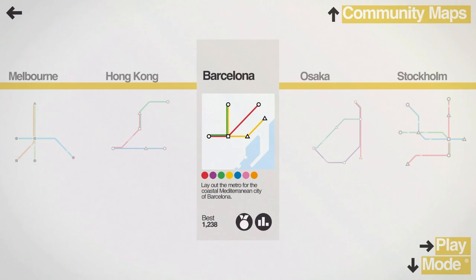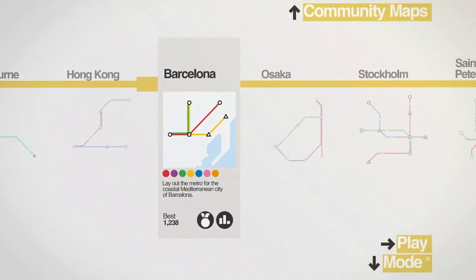Hello everyone and welcome back to Tooth and Scrubs Gaming. Thank you so much for joining me today in Mini Metro. We're going to be checking out Barcelona where we're going to be laying out the metro for this coastal Mediterranean city. Looks like my best score last time I played was 1,238 — let's see if we can top that.